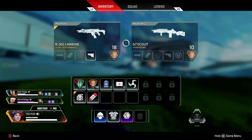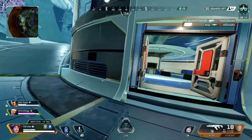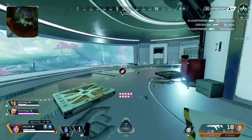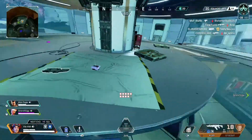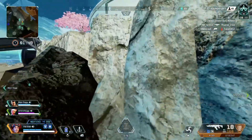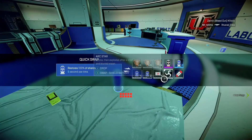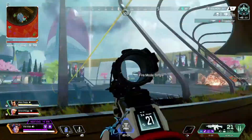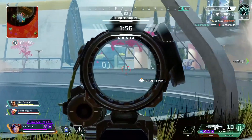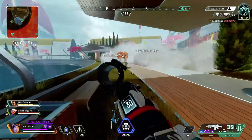Hi friends, I thought I'd do a video on what to carry in your backpack in Apex Legends Season 7 and how you could structure your backpack to help you win games. I really think the way you structure your backpack and what you carry can make a difference to how you loot in the game, and this can actually help you win more games. I tend to carry the same things depending on the time of the game and where we are in the ring.